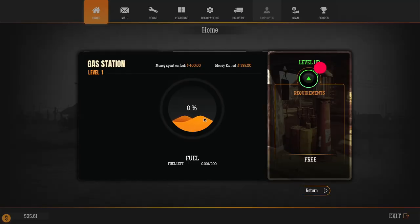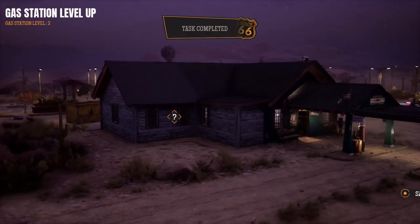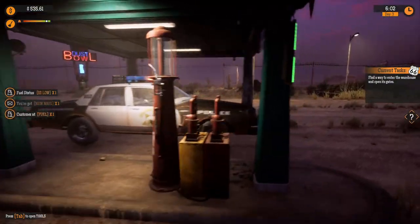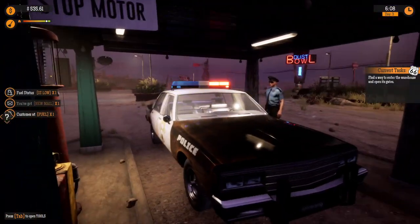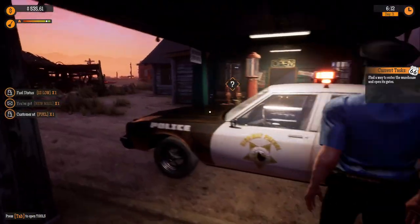I can level up my gas station. Oh, I have no fuel right now — that's probably a bad thing. Let's level it up. What does that even mean? Did it add an expansion? Oh, it did — this over here has been expanded. I also have an extra awning here. Why are there so many police here? Should I be alarmed? There are literally three of you — all I have is police coming in.